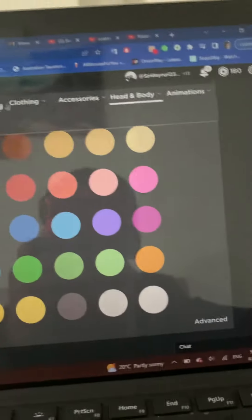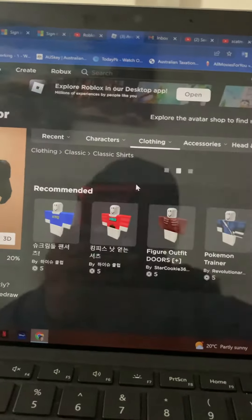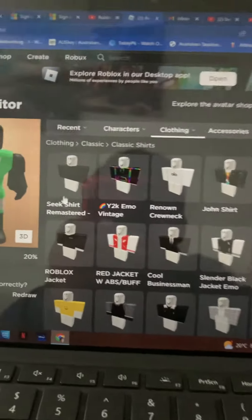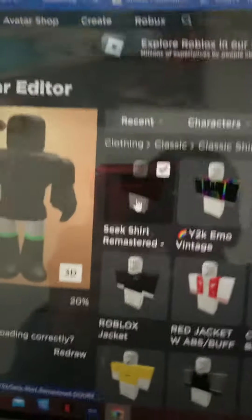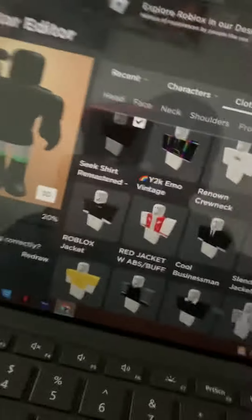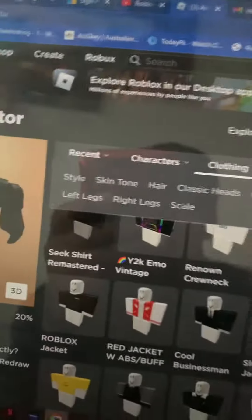Now go to Clothing, then go to Shirts. Make sure you have no hair, by the way. Then just search up 'Seek' in the Avatar Shop and boom, you'll find it — you'll find the shirt and the pants also.